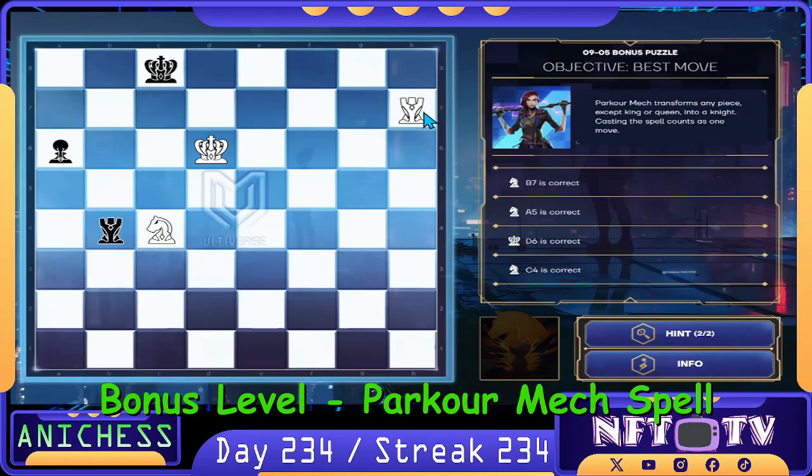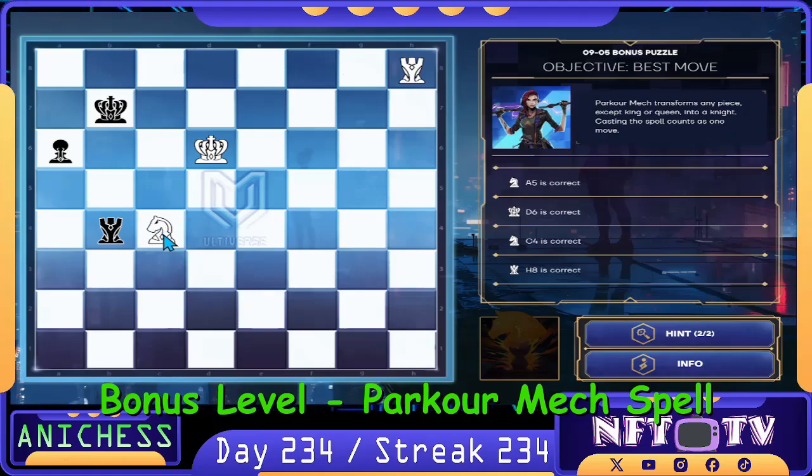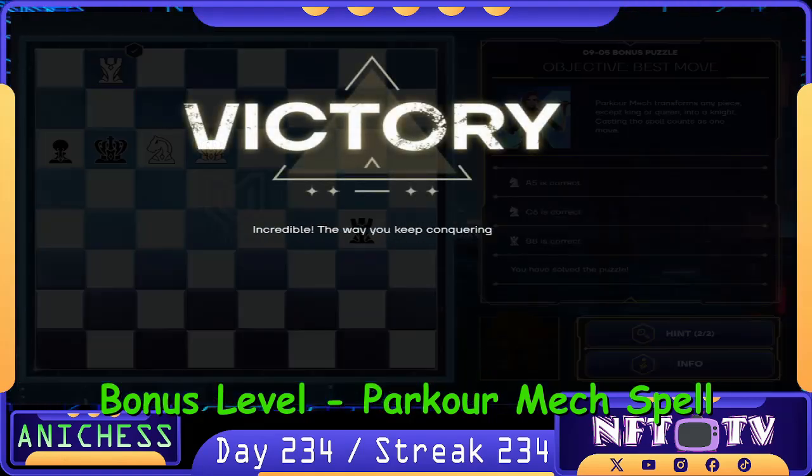Our next move is to check the king by moving the rook to h8. Our next move is to check by moving the knight back to a5. Then we move the knight to c6 — that's correct. And then checkmate, moving the rook to b8. And that will be our puzzles for day 234 of NHS Daily Puzzles.